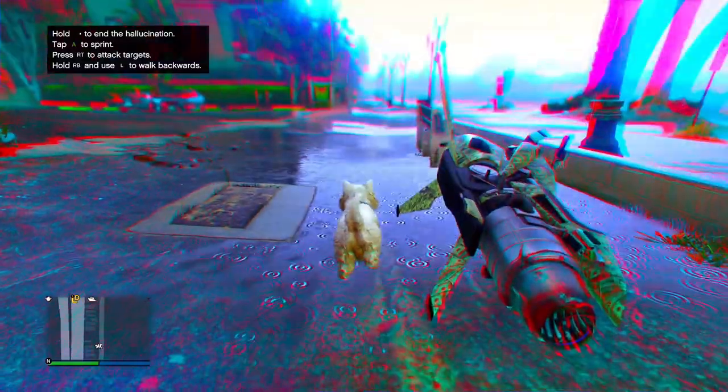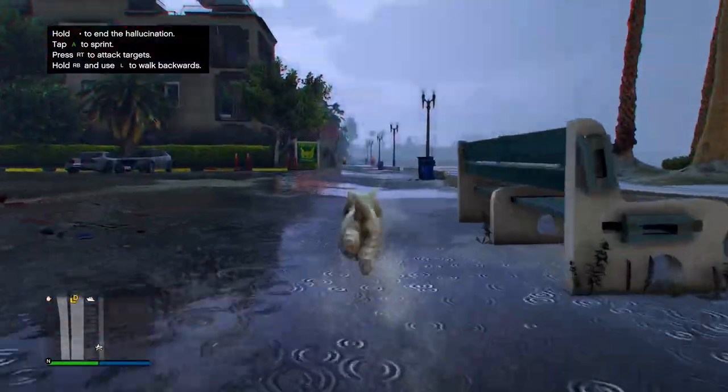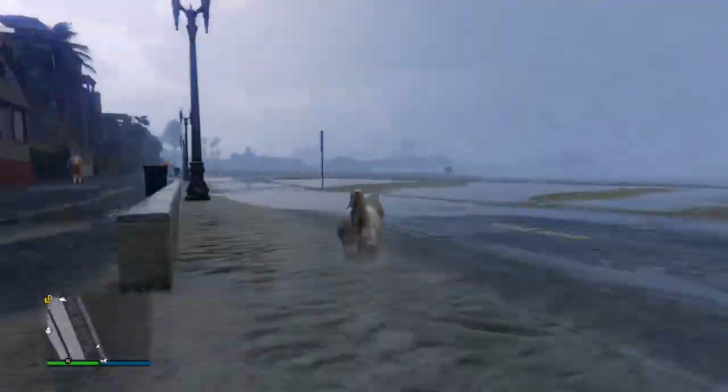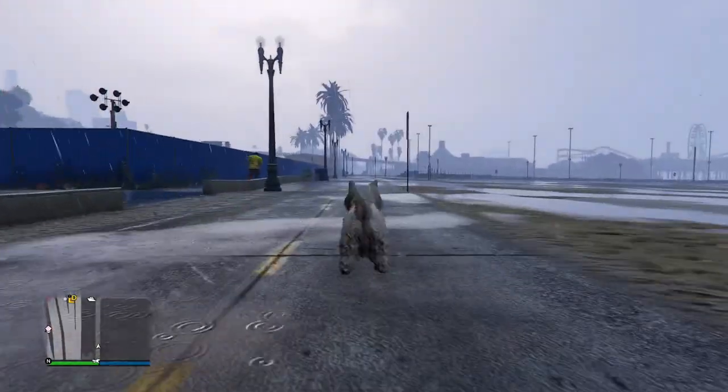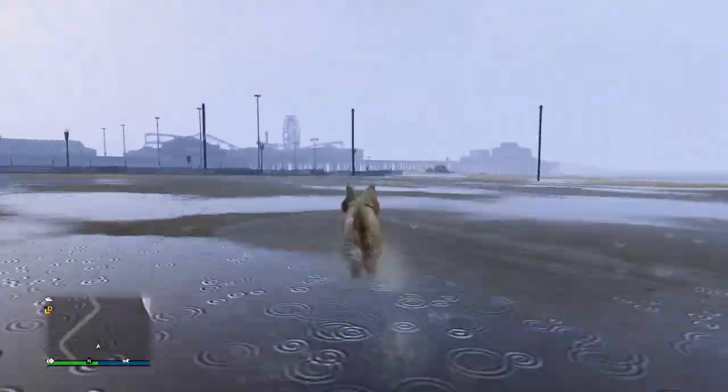Now that you've turned into your animal, all you're going to do is just walk yourself down to the pier. I'm going to go ahead and speed this gameplay up so I'm not wasting your time, but your primary goal when walking as an animal is to get down to this boardwalk next to the telescopes down here.